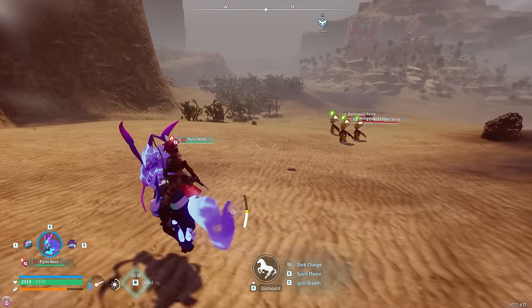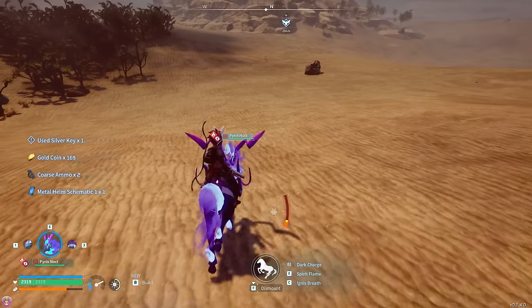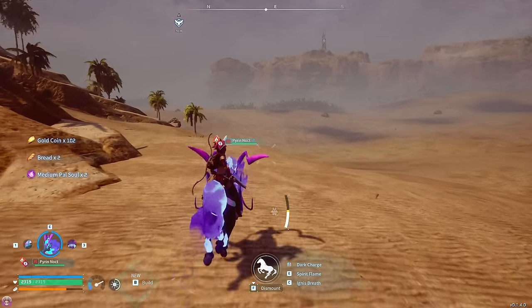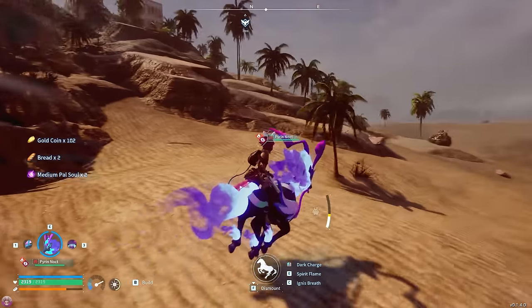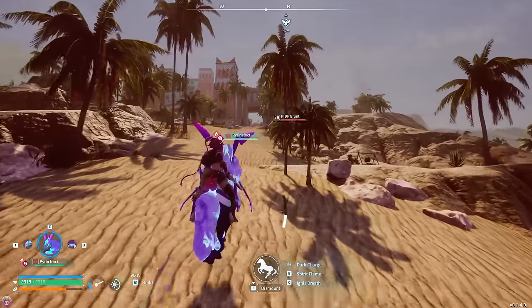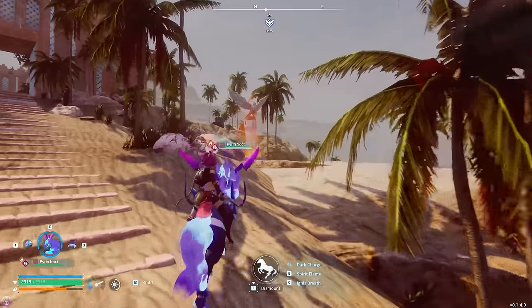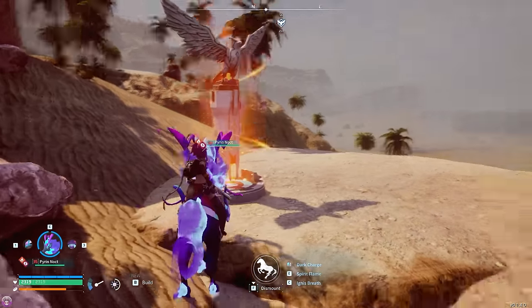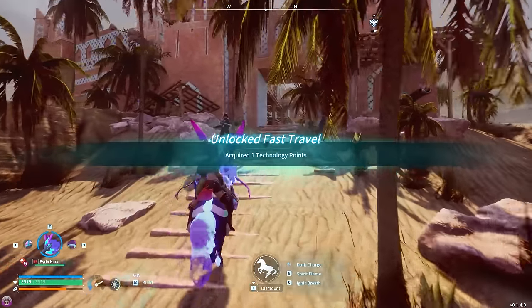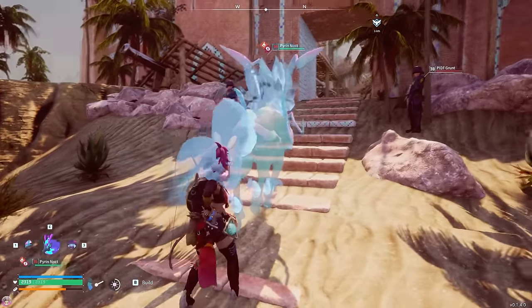Some more Dazzies. It feels like instead of a load of fire types — which I guess are all in the volcano — this is more of an electric place, because you're electric, Dazzy's electric, the Rayhounds are electric. So if we need electric types, they're all found here. There's another chest that I kind of want. A metal helmet schematic — okay, cool! These chests are giving us a bunch of medium souls. Hello PIDF grunts — I come in peace. What does PIDF stand for? PIDF — Pal Defense International Federation?